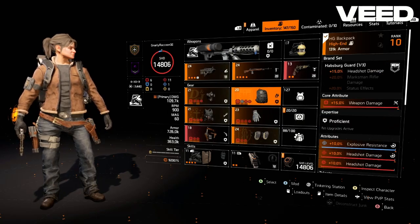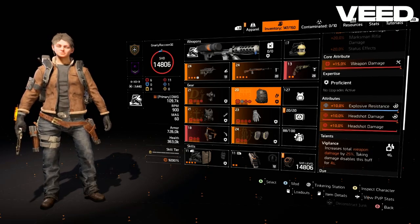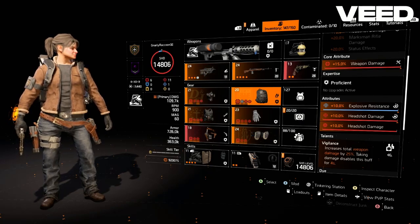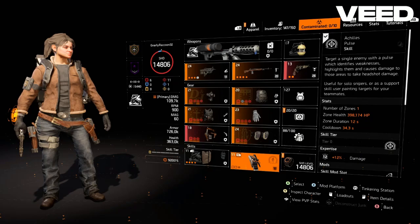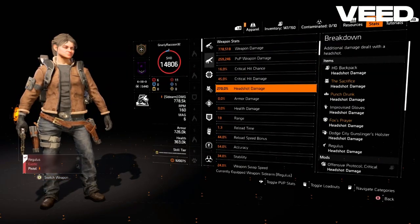For your backpack you're going to want the Hapsburg Bag with Vigilance, weapon damage for the core attribute, headshot damage and weapon handling as the other attributes, then for your mod you're going to want headshot damage. For your skills you're going to want the Striker Shield and the Achilles Pulse. For your stats you should have at least 225% headshot damage on your Regulus.